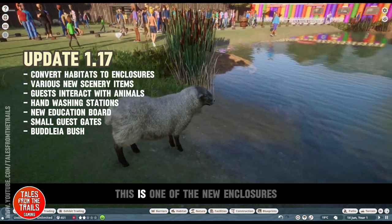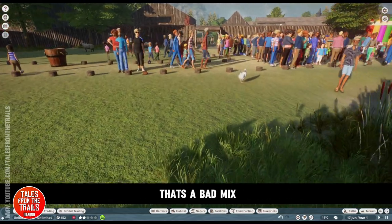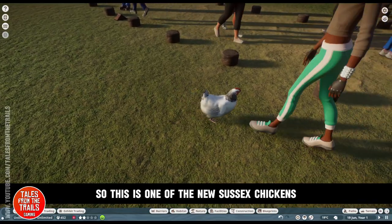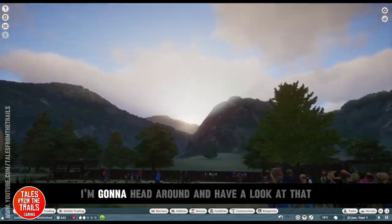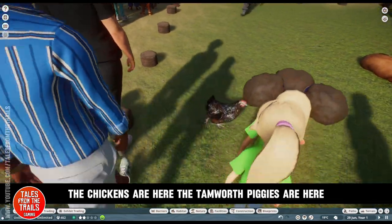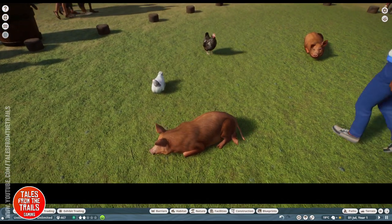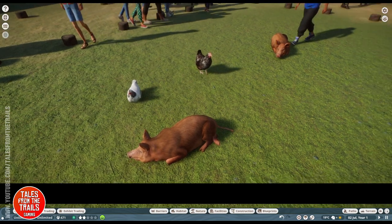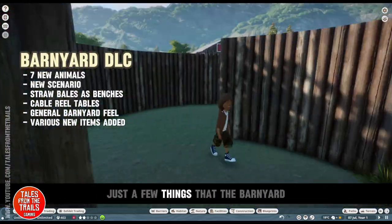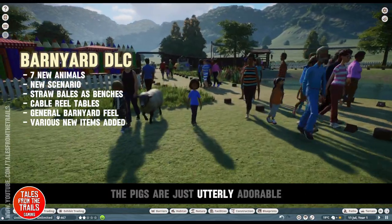People have gone off the paths — this is one of the new enclosures. I really hope the sheep do not go in the water because sheep and water is a bad mix. This is one of the new Sussex chickens. The Tamworth piggies are here as well — people and animals are walking into each other quite a lot but they're so cute. The animations are absolutely adorable and really realistic. I'm going to have a look around and mention just a few things that the Barnyard DLC itself has added.